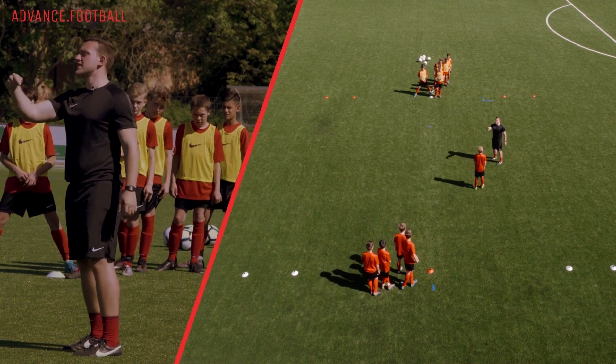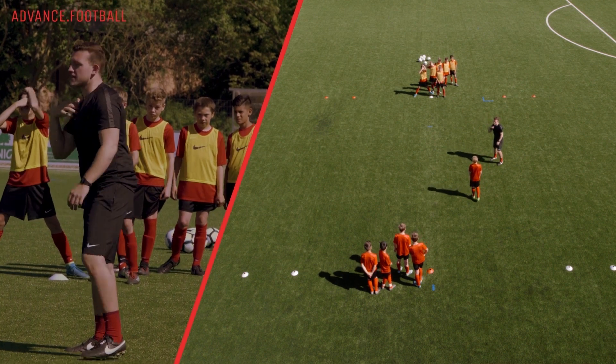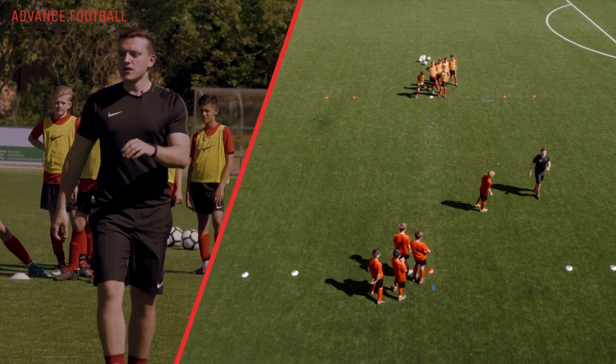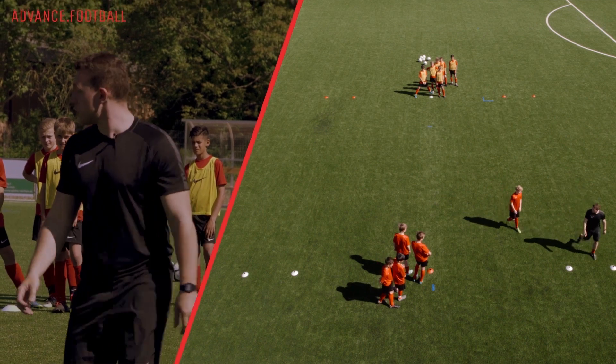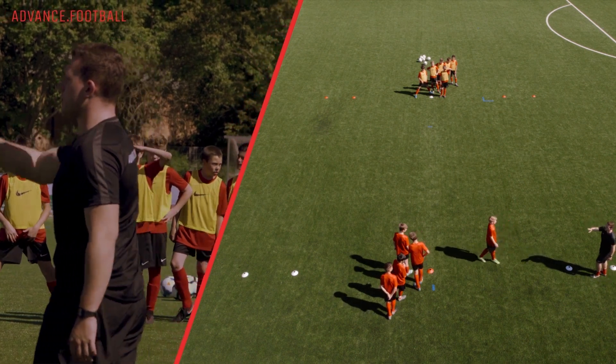Then the next red will be the striker who runs into the field. He has to try to get through the red gates. Yellow has to catch him before that. But if I can get through the white gate without being caught, then my team stays offensive, and the next person from my team is also a striker. And the red ones have to catch.